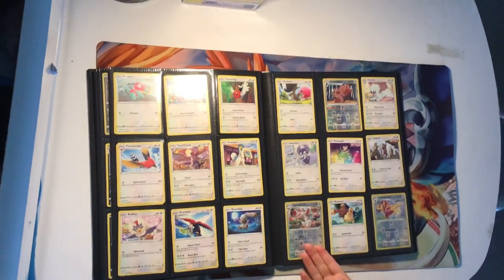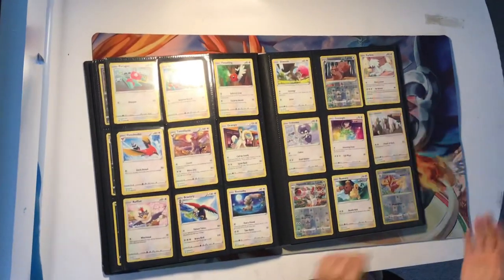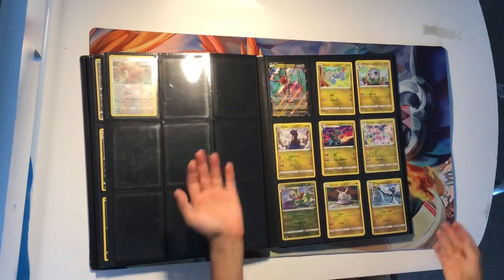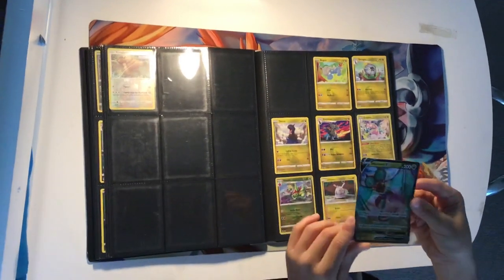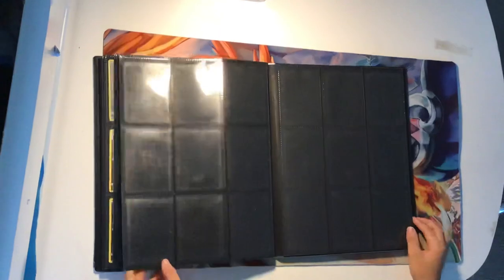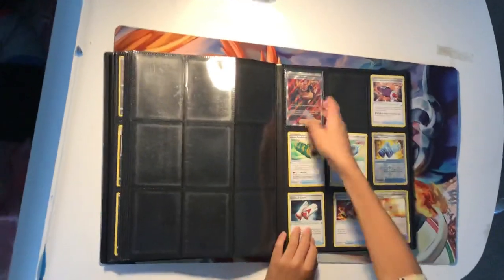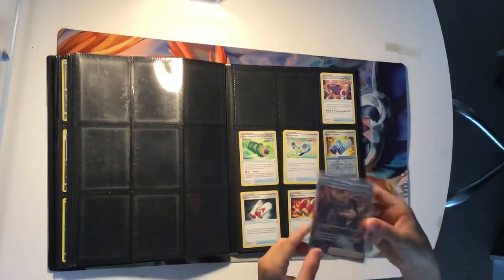Reverse holo Snorlax, reverse holo Bunnelby, reverse holo Tsareena, reverse holo Appletun. This is the texture, and I've got a Noivern V. Reverse holo Frosmoth, Greedent — and if we look all the way over here, we have a single strike full art card.